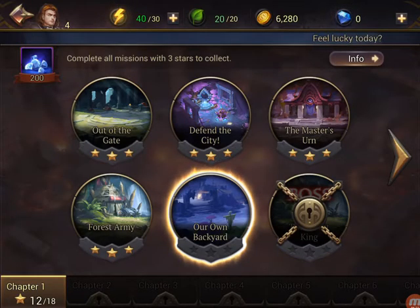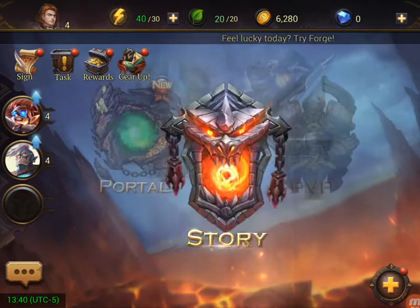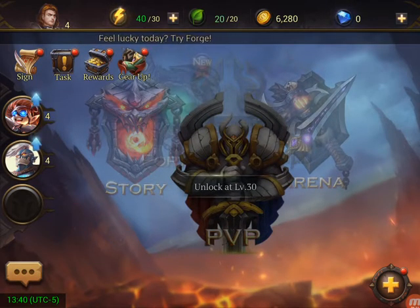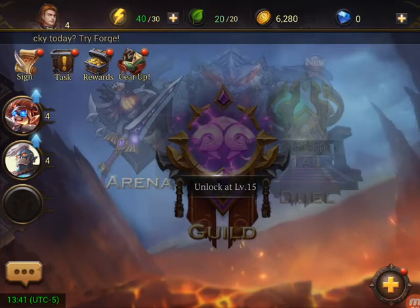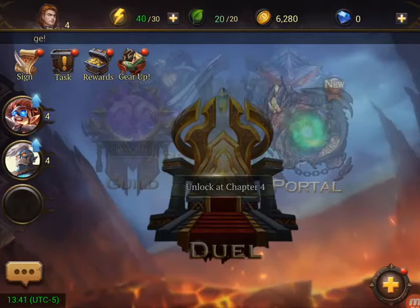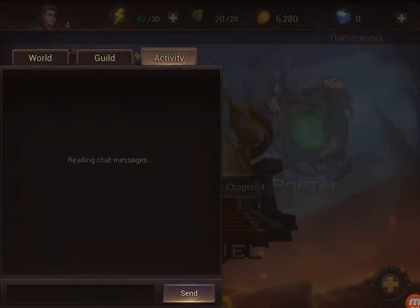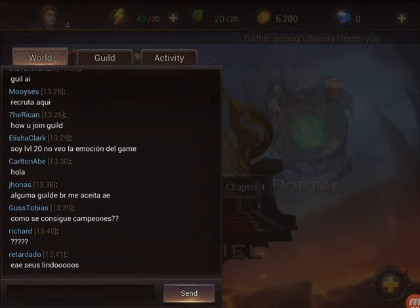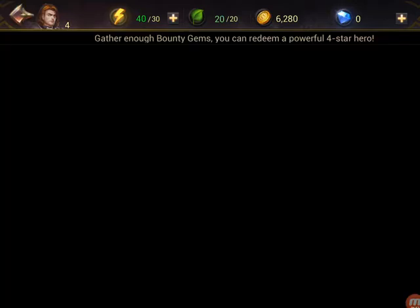Alright, we actually got three stars on that. Let's go back out to the main map. So that's the portal story — PvP is locked at level 30, wow that's pretty rough. Guild unlocks at 15, everything's at high level. We've got world chat, guild chat, and activity chat. Looks like a lot of Spanish and Portuguese speakers.